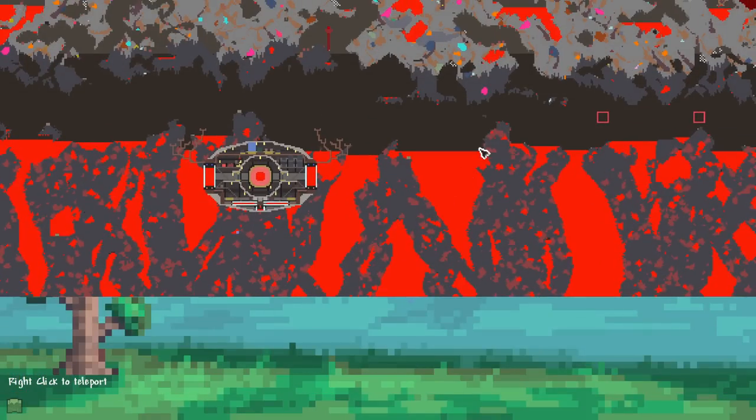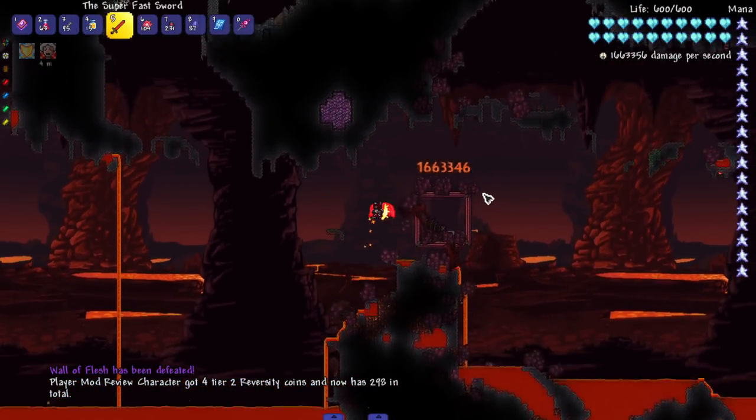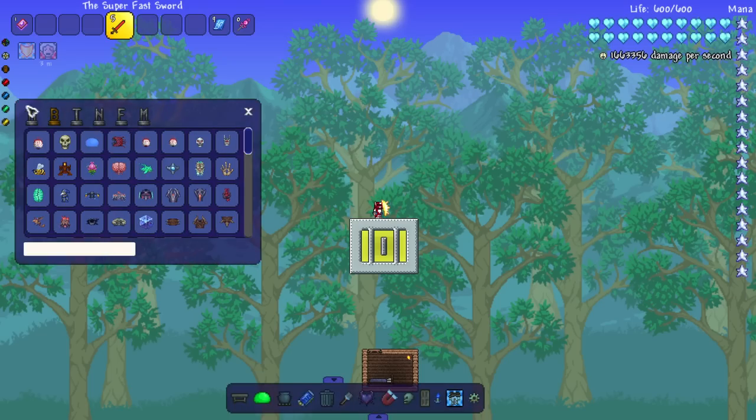Now let's go fight the Wall of Flesh. We're in a box today — let's see how this fight goes. We have basically zero range on this weapon, which might be a problem for later bosses, but so far so good.